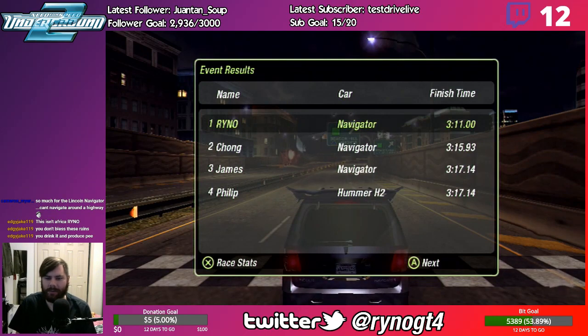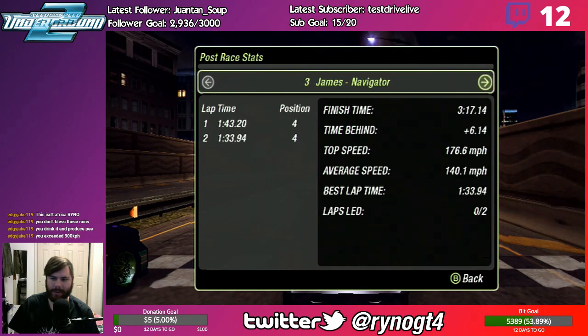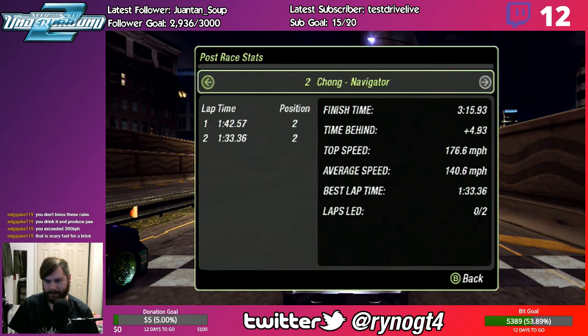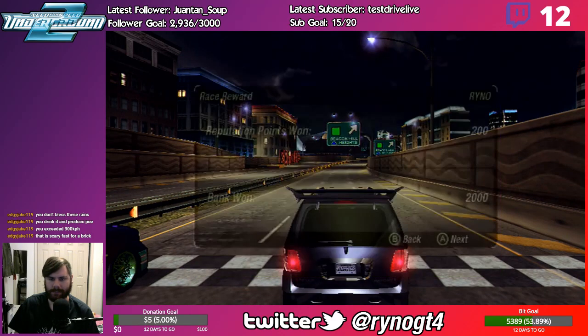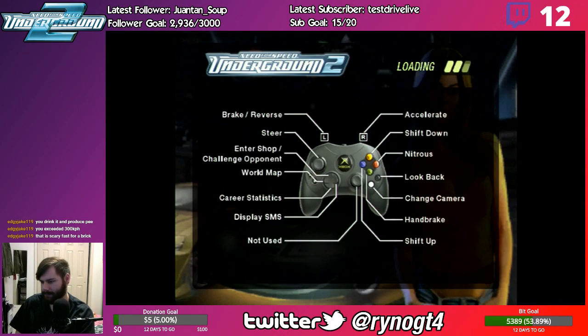Almost 190 miles per hour in the Navigator — fastest Lincoln Navigator you'll ever see. 191.6 top speed. Nice. I bet I could have reached 200 in this thing. I like how Chong and James both had a top speed of 176.6. That is pretty scary fast for a brick — looking over 300 Ks. Well, there's our second SUV race complete.